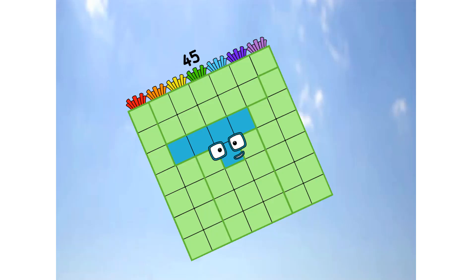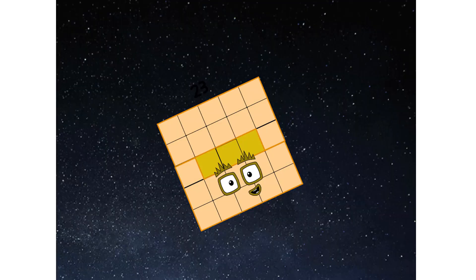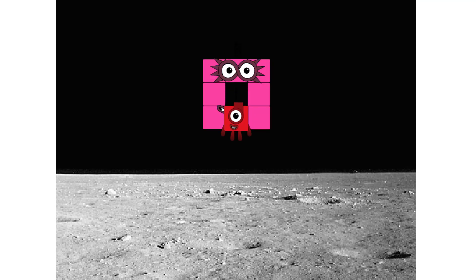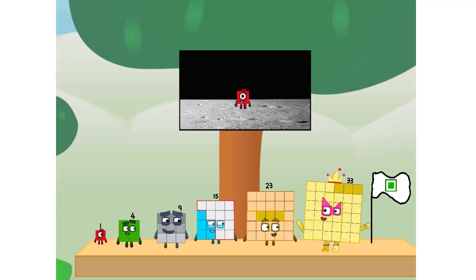Primary launch stage completed. Engaging secondary stage. We've reached space. Second stage complete. Entering lunar orbit. Launching lunar lander. The square has landed! We did it! The only thing left now is to plant the square club flag.